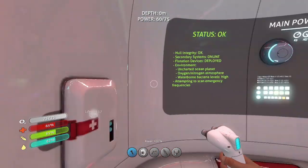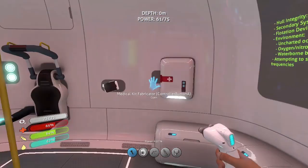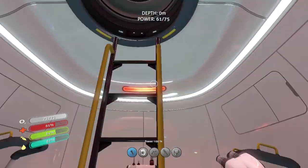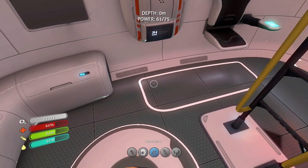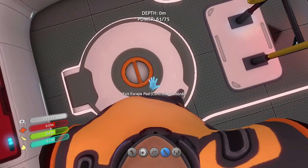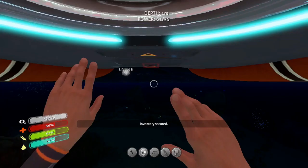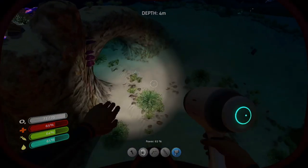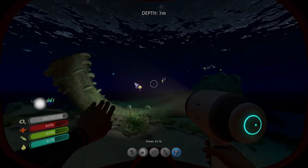So one person's way over there and the other's completely in the opposite direction. What I want to do is start building a habitat. First though I want to make a sea glide, so let's get some copper.